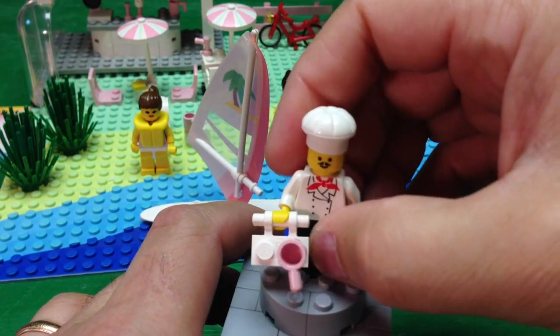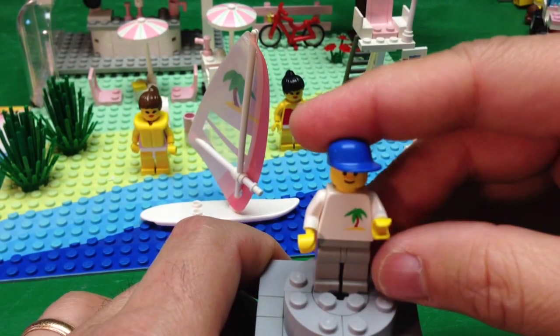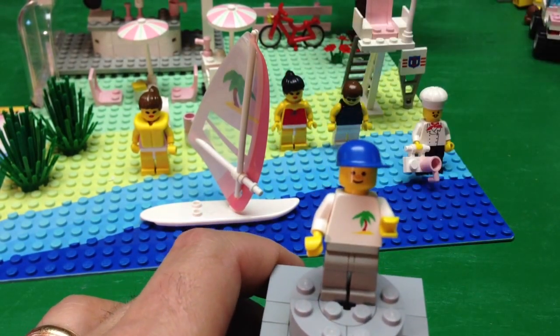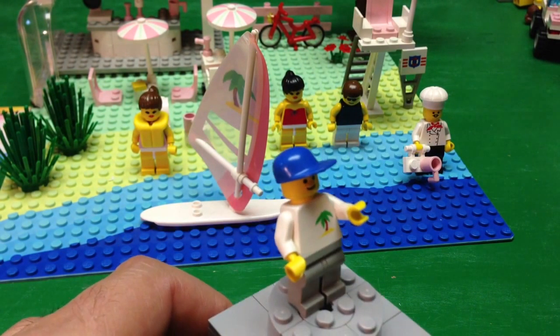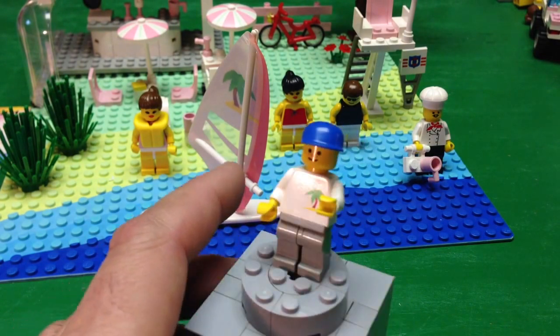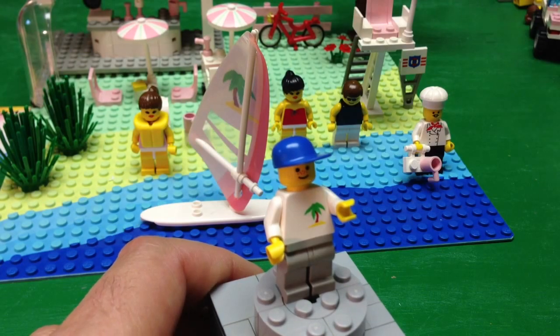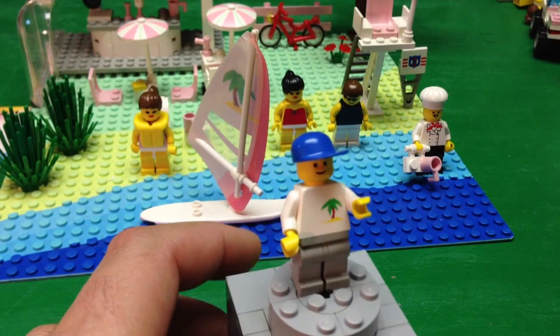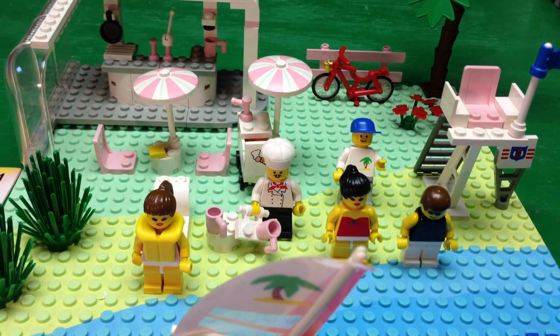He's got a Zorro mustache. The last one is a little different than some of the Paradisia sets — I think this is supposed to be a boy. You've seen the freckled pattern before on a girl. He's got a palm tree shirt and pants — he's wearing pants at the beach! But this is the ice cream vendor, that's who he is.